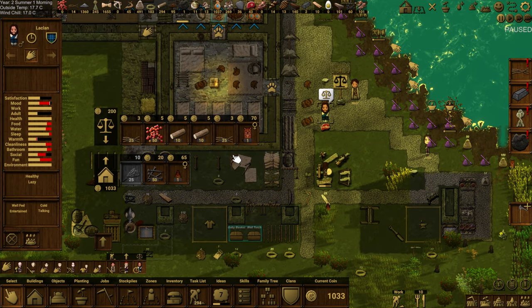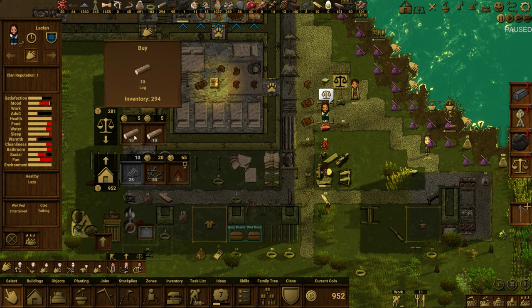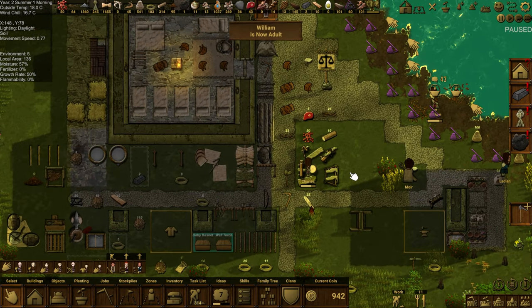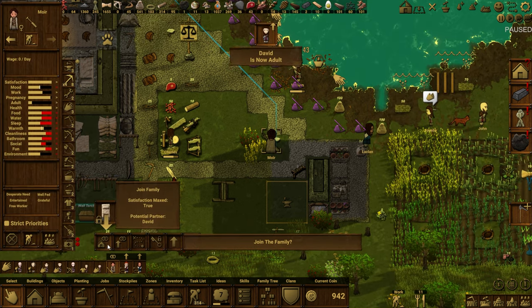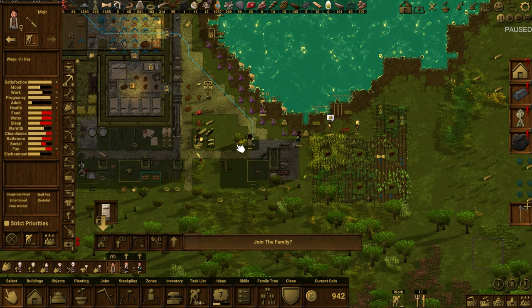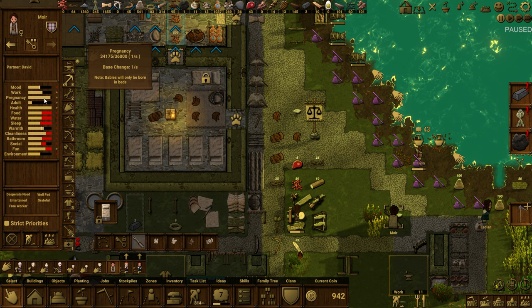Another merchant has arrived — oh, by queen, a kitty cat! That's awesome — 70 bucks, sure thing. I'll buy your berries, I'll buy your queen cat. I'll actually grab the sticks too — a hundred sticks. More logs as well. Off you go, friend. A cat — we have a cat! William is now an adult, nice. Workers want to join the family. David — Moira marries David! Okay. Happy couple — but Moira is still pregnant, she hasn't even had the baby yet.